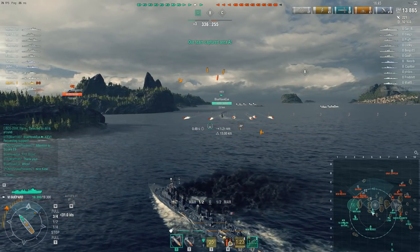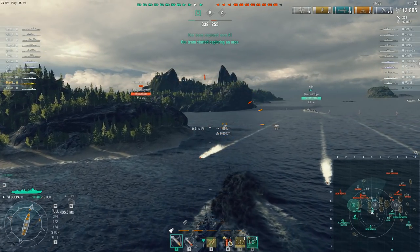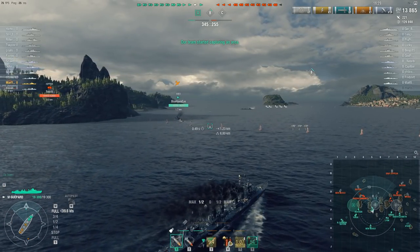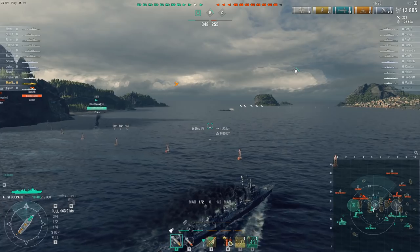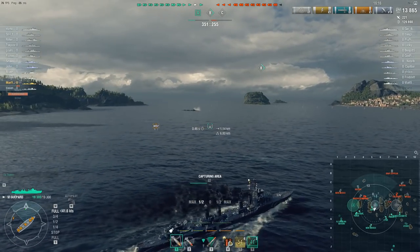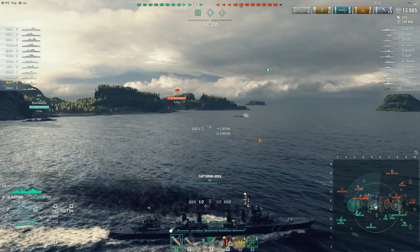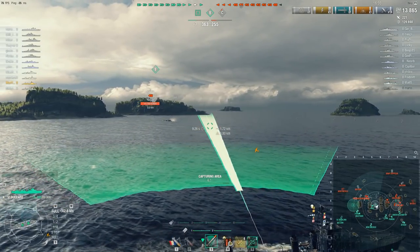The enemy Graf Zeppelin kind of dropped the ball on that one. Then - I don't know if you're paying attention to the map - he followed up his lack of surveillance on these two destroyers running riot over the cap in the middle of the map by launching rocket attack planes toward Charlie, which was being capped by the Fubuki. The Fubuki's very stealthy, so I doubt they spotted him in time to launch a strike. He then ran those rocket attack planes straight into the anti-aircraft guns of the Queen Elizabeth, which has one of the strongest AA batteries of any tier 6 battleship.